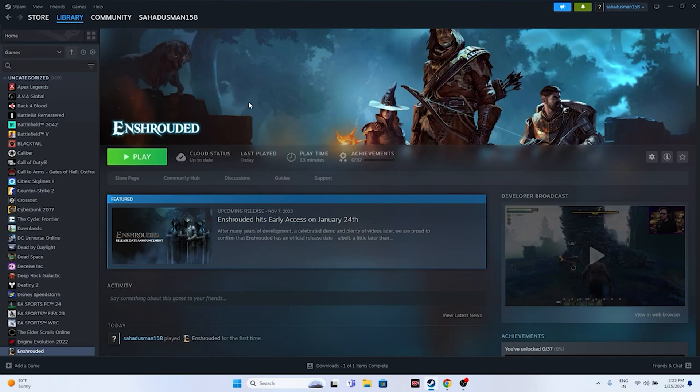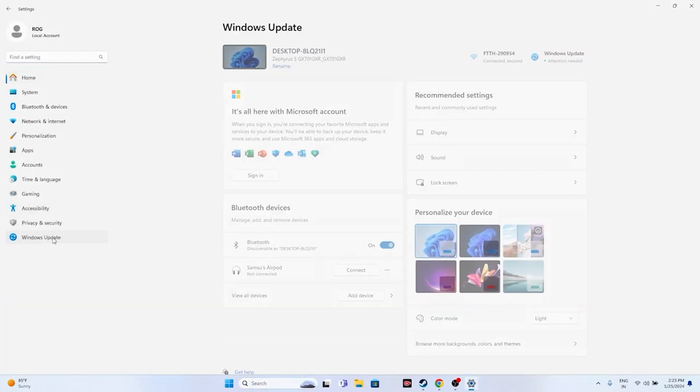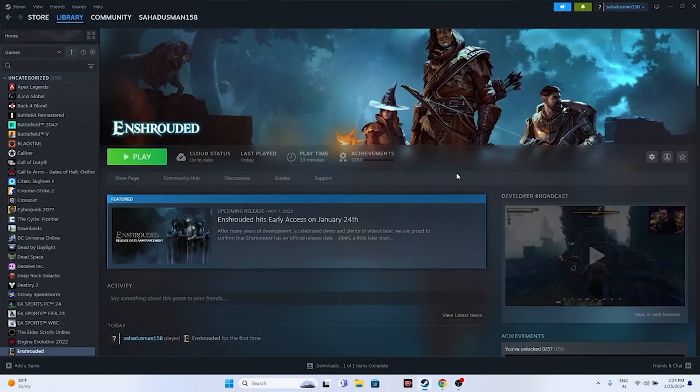Make sure Windows is up to date. Go to Settings > Windows Update and install any available updates. Updating Windows has helped many users resolve game launch issues.